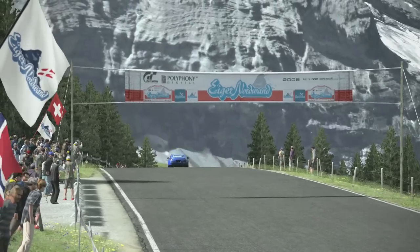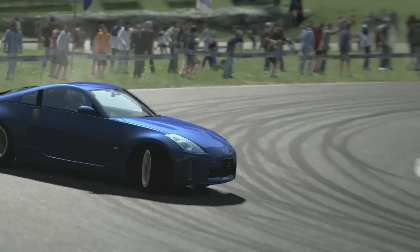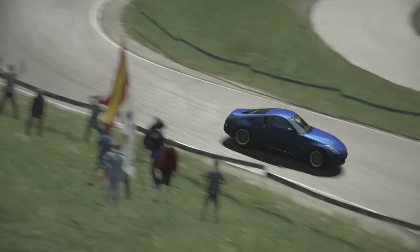On the Iger track that I'm on now, there are a couple of turns that are perfect for a flick, or a side-to-side weight transfer like this one here. It's a right, left, and that naturally starts the car into a big drift, which sometimes can be difficult to manage, but just like in the actual car, with a little bit of practice you get pretty good at it.